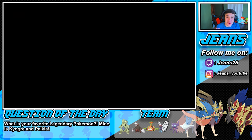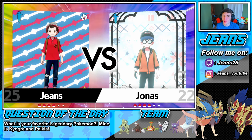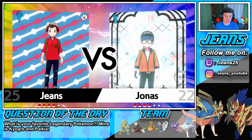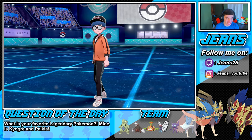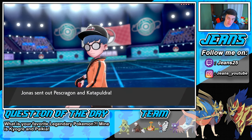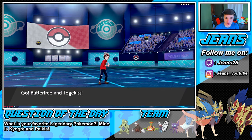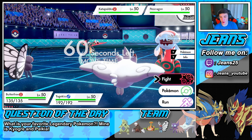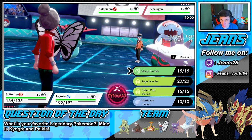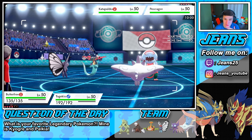I just love Butterfree — Sleep Powder with Compound Eyes accuracy goes up times 1.3, so that's a pretty big difference. Like Thunder has 70% accuracy, but with Compound Eyes it goes up to like 91%. He's gonna go into Dragapult and Dracovish — we're trying to put someone to sleep. We could roll out with Sleep right off the bat — let's put this Dracovish to sleep.